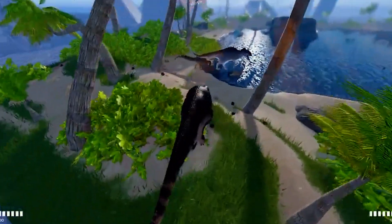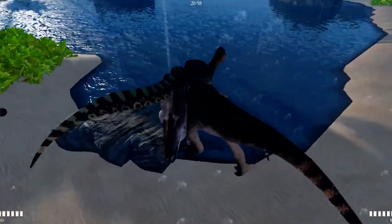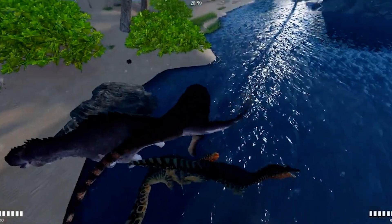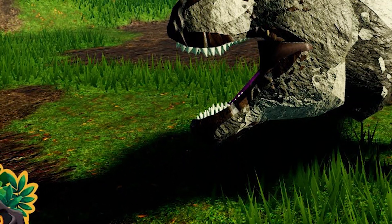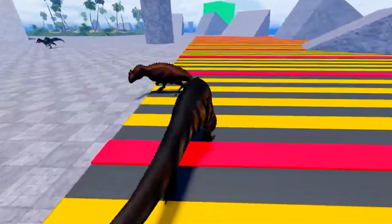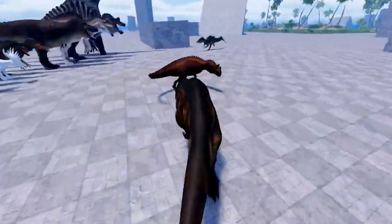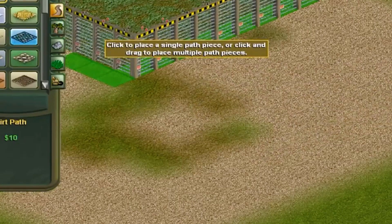Prior Extinction. Another game in which you simulate the life of a dinosaur, it has a beautiful, realistic appearance to its graphics. You have the option of choosing from a selection of dinosaurs and living in a world that existed 65 million years ago. It's all about survival in this game, which pits you against both nature and other dinosaurs. Hunt for your food, but make sure you're not being hunted.